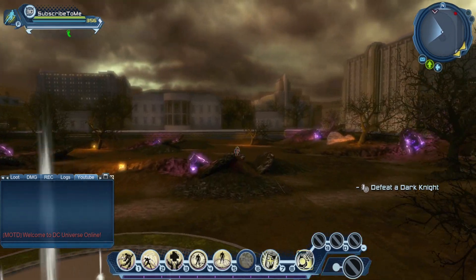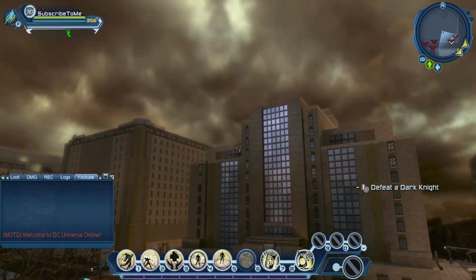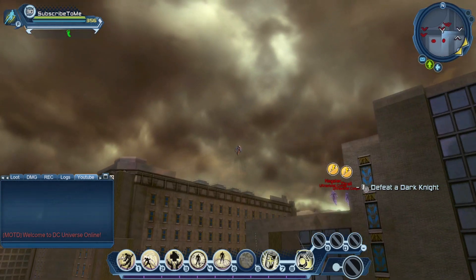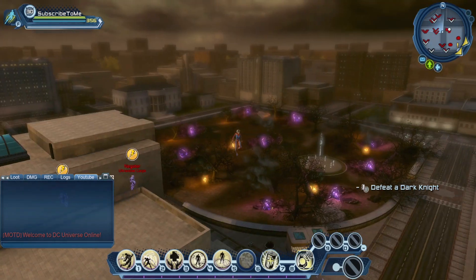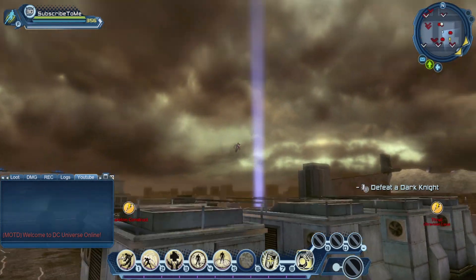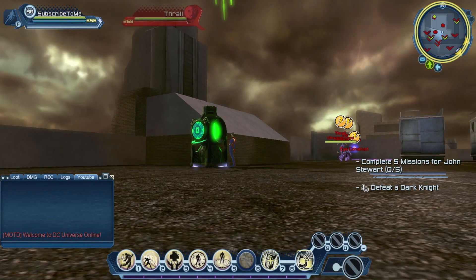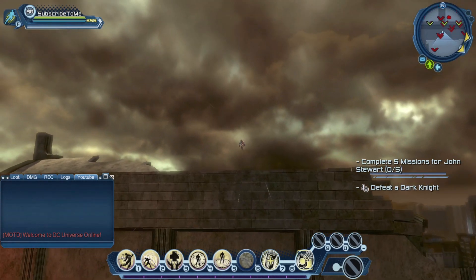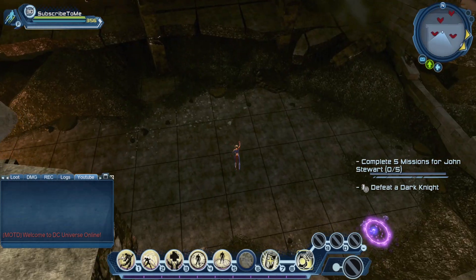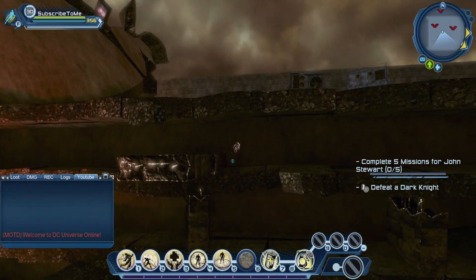Same thing with this area here. If we fly up to another rooftop, we're going to get another mission accept for Jon Stewart. These ones are all thralls in this area, so we'll get the mission accept here for Jon Stewart. Hidden Hall of Justice itself, there's just some thrall missions. A few different levels have the blue collection nodes.